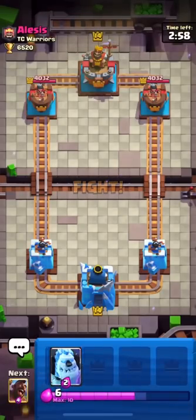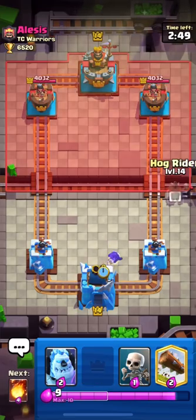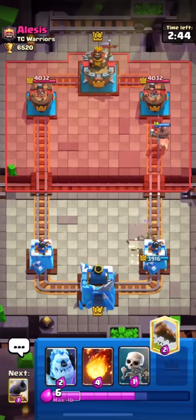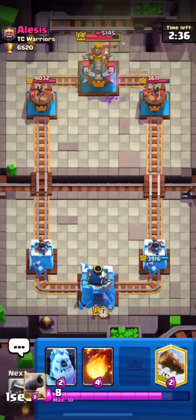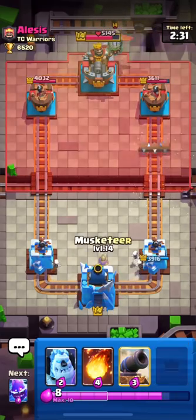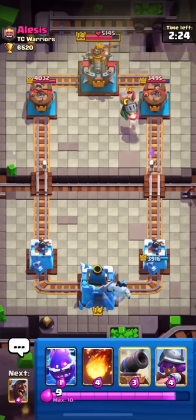Now I'm jumping to the next match — I still need two more matches to win. I'm up against an Elek deck. I'm using my Electro Spirit first, then my Hog, to see what he has. I think he has Tornado — our Hog gets one shot and activates his King Tower, but at least we got one shot.